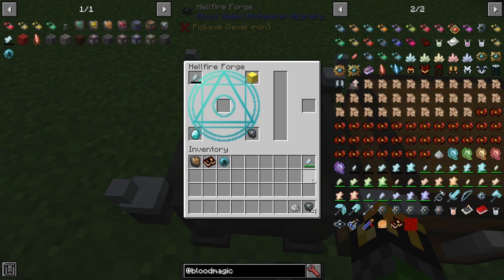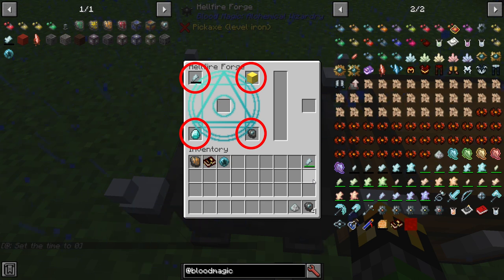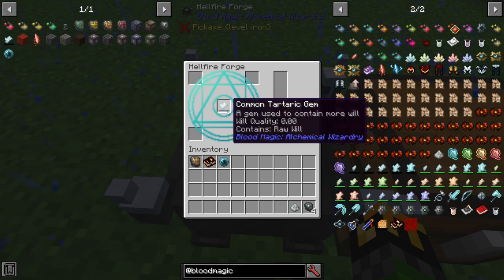Over on the Hellfire Forge, we will create the Common Tartaric Gem. You will need an Empty Lesser Tartaric Gem, 1 block of gold, 1 diamond, an imbued slate, and 50 will quality from a full Tartaric Gem. This will create the Common Tartaric Gem that will increase the amount of wills you can hold from 256 to 1024.